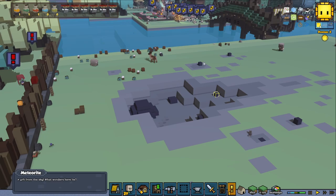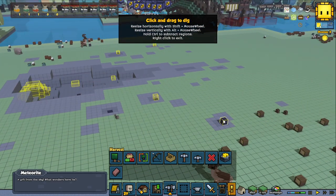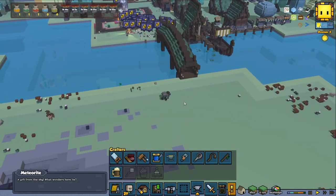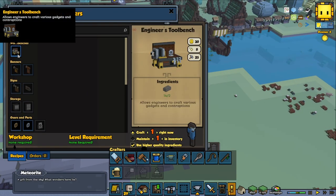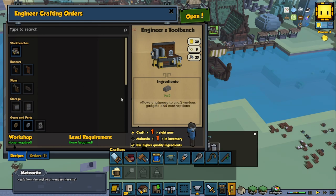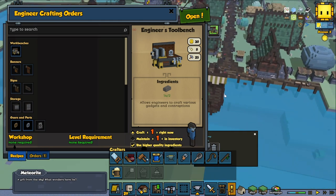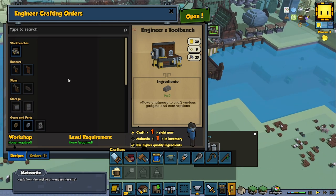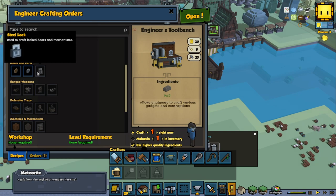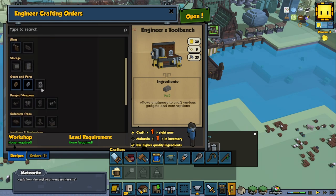Before we get started working on this building, I promoted a person in the previous episode to become an engineer. We need to make some workbenches and get the engineer working to level up. And as Hedani mentioned in the comments, we also need to queue up single crafted iron ingots to level up, since that was limited to the master blacksmith. Now we're going to train up a new apprentice.